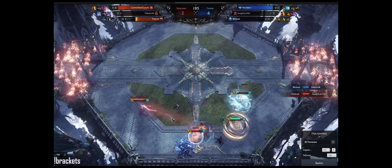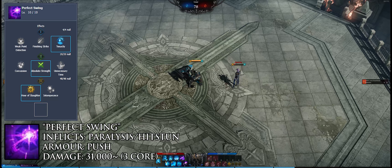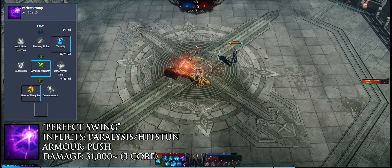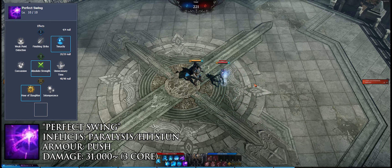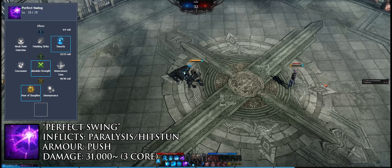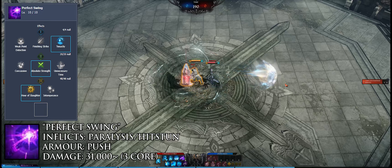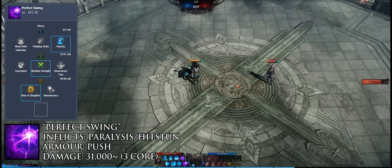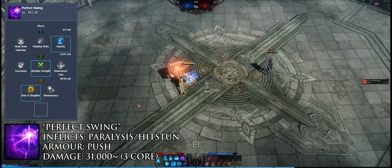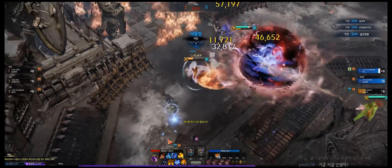Use Endure Pain to engage and frontline without fear of punishment, create space, or buy time for your team's defensive cooldowns. Perfect Swing is your core damage tool — an ability with a truly absurd hitbox and insane damage. Even though it moves you forward, it has a circular hitbox that goes all around you; it's harder to miss than it is to land. The skill has three parts: a startup, a swing, and a wave. The startup and swing apply paralysis. It is fully push immune and, as a gravity release skill, provides a shield on use when consuming gravity cores.